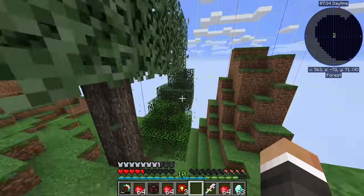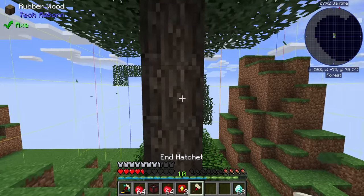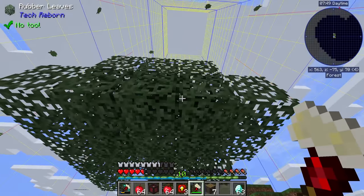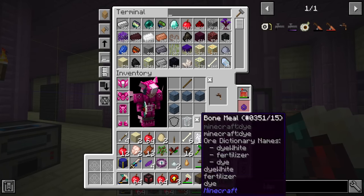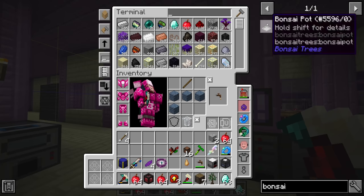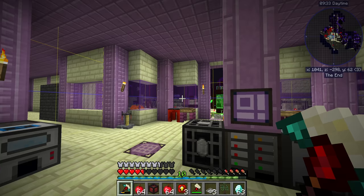The real thing we're after here is the sapling — one sap from this one tree won't help too much, but if we get one rubber tree sapling we can stick it in a bonsai pot for infinite sap going forward. We got one rubber tree sapling — that took way longer than expected. Now we can make the bonsai pot; I'll make three and turn them all into hopping bonsai pots. We only have the one sapling at the moment but we're going to need quite a bit of rubber going forward.